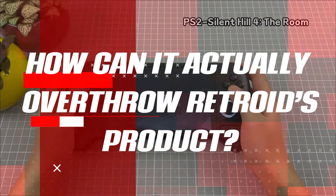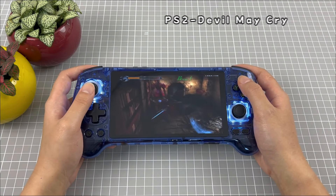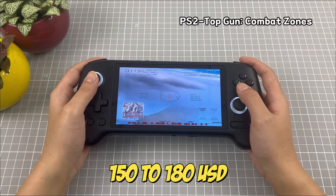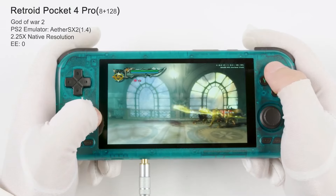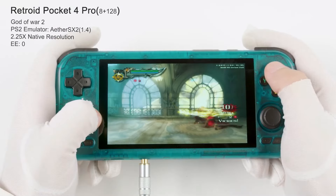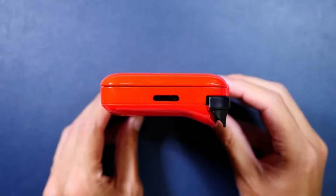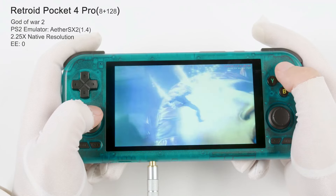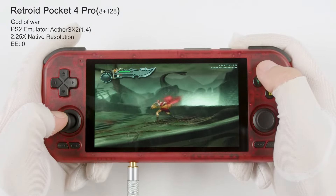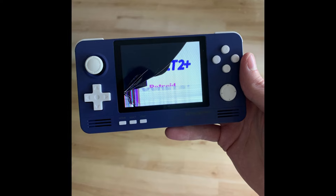How can the RG556 actually overthrow Retroid's product? The only feasible strategy is to price it between $150 to $180 USD — if they manage this, nobody will even consider the Retroid Pocket 4 Pro. The issue with Retroid's early batches is well known: they're plagued with mechanical problems. Triggers fall off, screens are subpar, and some units even lose audio. This has happened because handheld YouTubers have shamelessly promoted these devices to their viewers, fully aware of Retroid's history of releasing faulty products in their initial batches.